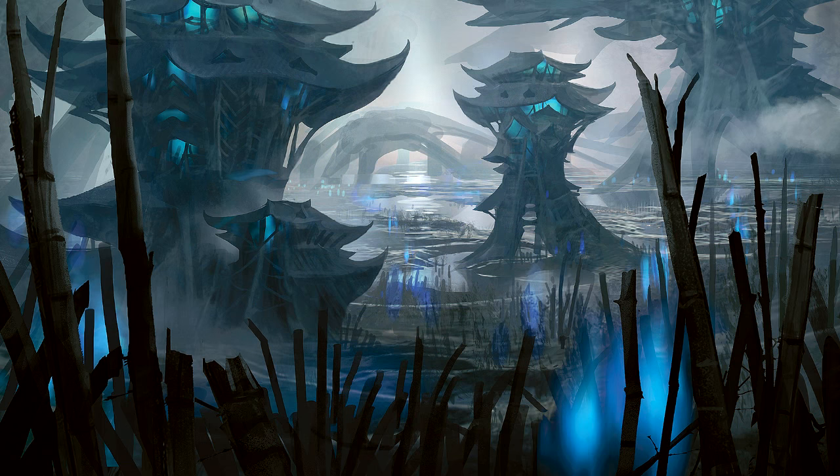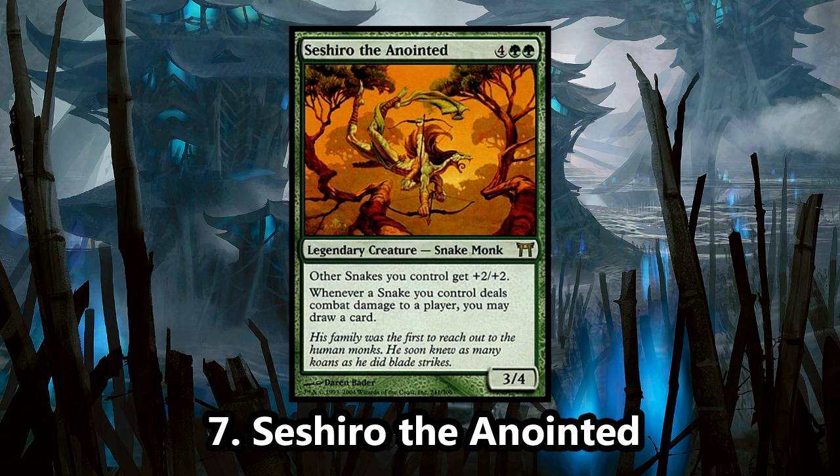Speaking of snakes, number 7 is Seshiro the Anointed. Carrying on with a snake tribal deck, we have perhaps one of the best snake lords available. Until Commander 2015 introduced a better snake commander, Seshiro was the go-to for a snake tribal build. Giving a large boost to all of your snakes and getting a bit of card draw off of every bit of damage your serpents can deal out, Seshiro can definitely be a powerhouse.